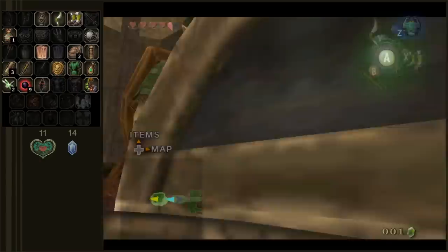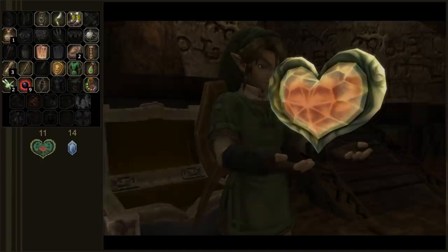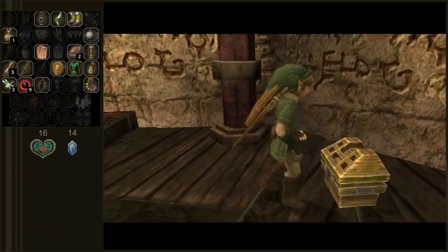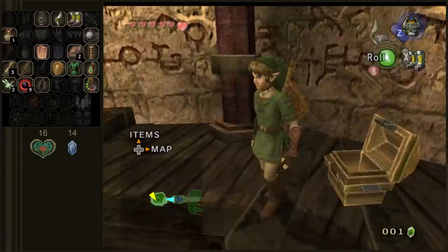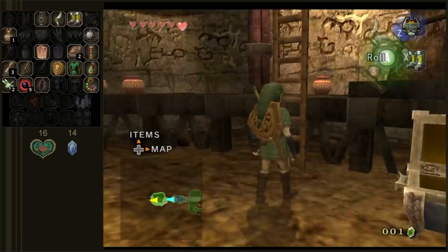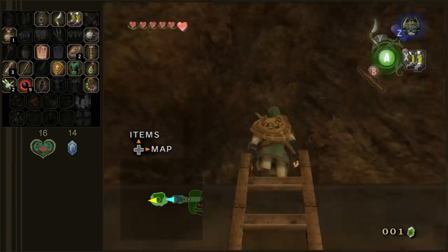So he actually gave us a key shard. I think so — the key for this dungeon is split into three pieces. And I think that's our first heart container, which you get from beating bosses, so that just put us up to six. There's the other key shard — the key shards are randomized throughout this dungeon and we already got two of them. Does that mean that the boss keys stay within their dungeon even during key sanity? It seems to be that way.